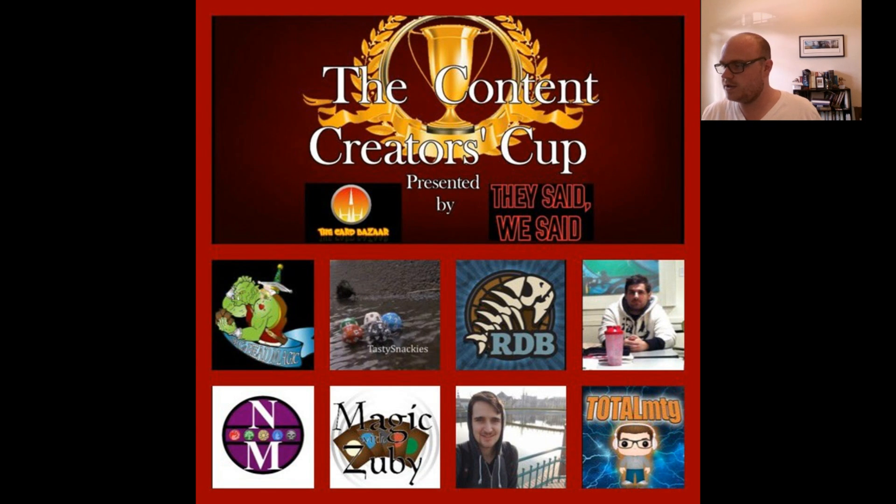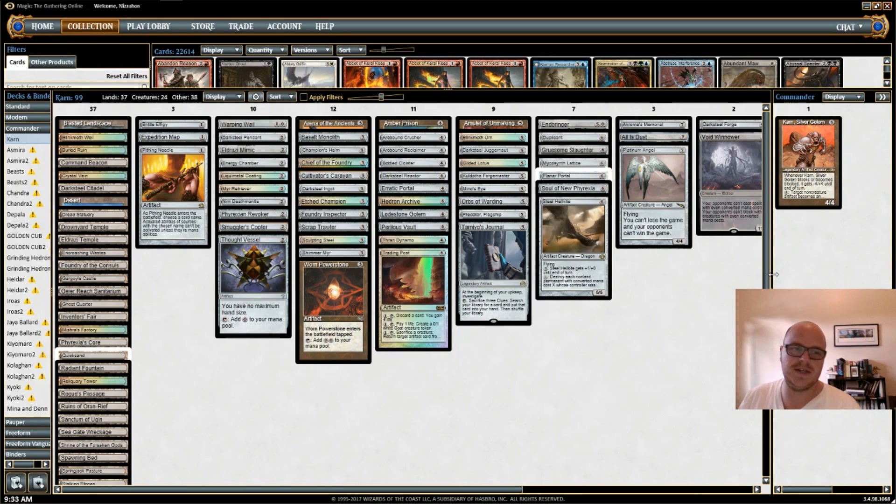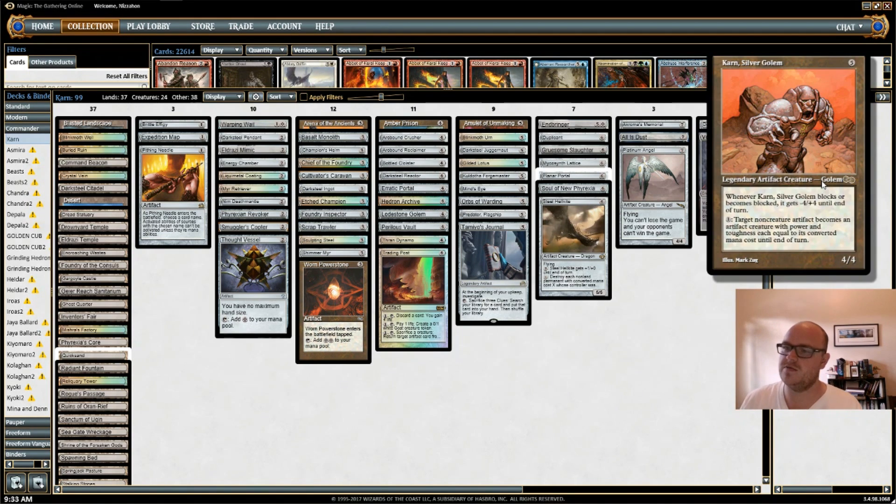I don't know who I'm playing just yet, but I thought I would post a commander deck tech for the first time in a really long time on my channel. I used to do a lot of commander deck techs, but I focused my channel more on limited, which is what I enjoy the most in Magic, but I do love commander as well. This is the deck I'll be using in the community cup, and my commander is an artifact — Karn, Silver Golem — and he has no commander identity of any color.